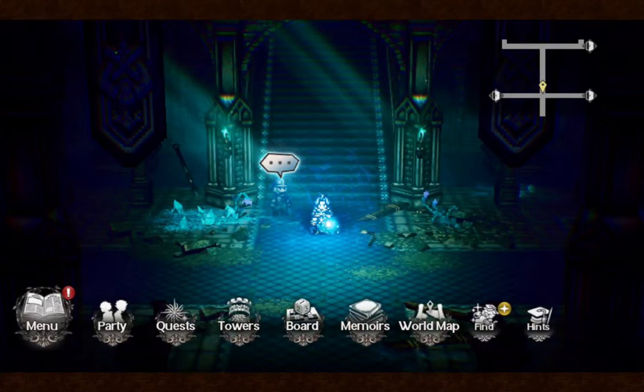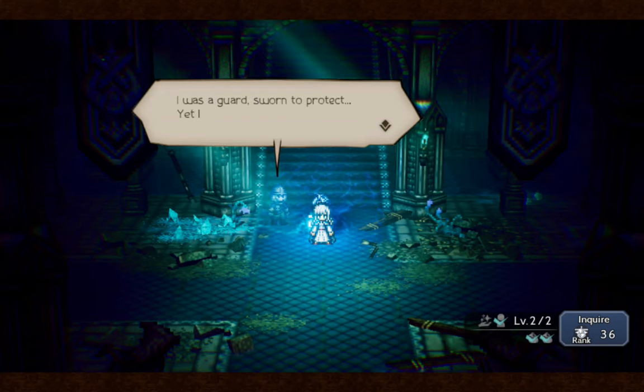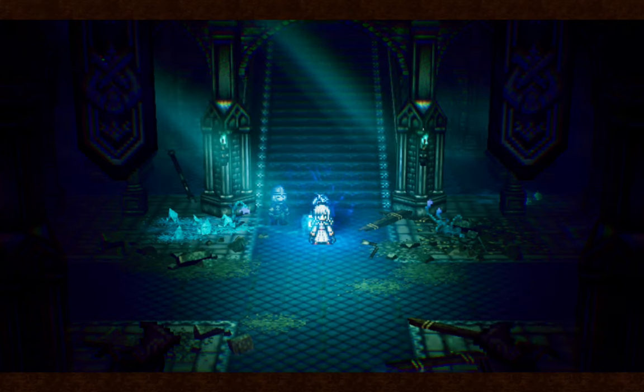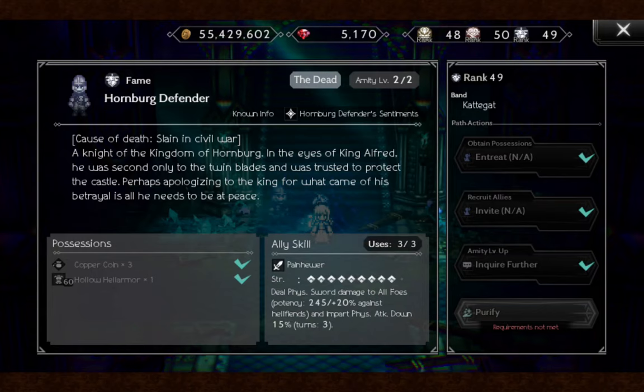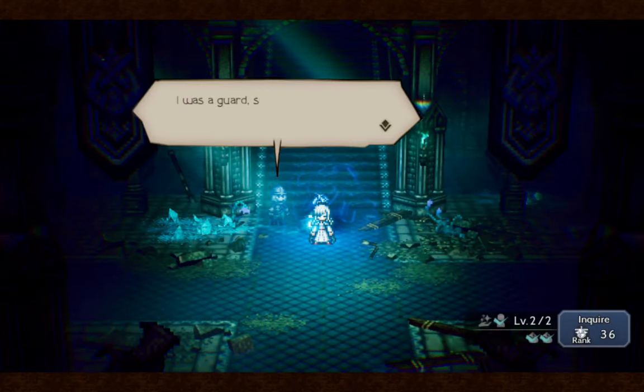Welcome to this short guide on Purify Dead Souls. Today we will cover the Holmberg Defender NPC. The key to purifying these dead souls is to read both the dialogue and description found in the inquiry. You also might need to recruit this NPC as an ally, which will depend on the NPC.